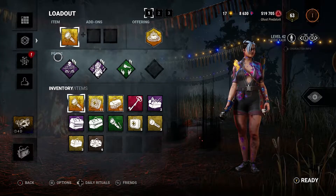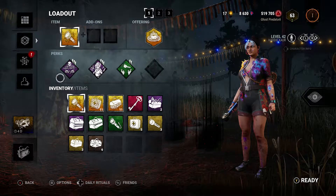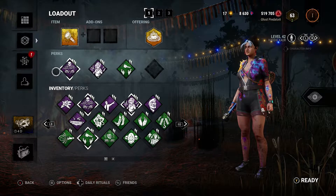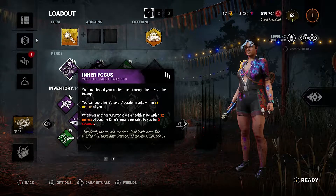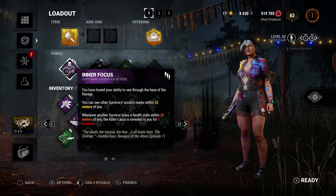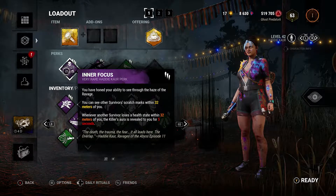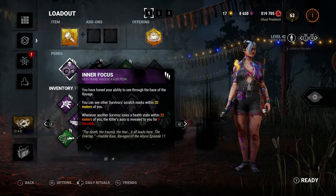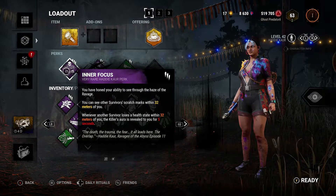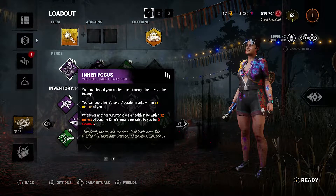As is often the case with Adept Achievements, we are going to be using their default perks — the perks that come with the character. Hattie's got a couple of good ones. Her first one is Inner Focus, which allows you to see the scratch marks of other survivors within 32 meters of you, if you have the very rare version. Also, if the killer hits a survivor, you can see the killer's aura for five seconds within 32 meters of you.